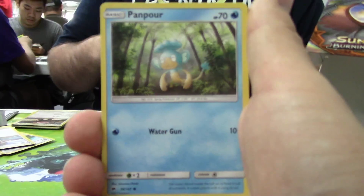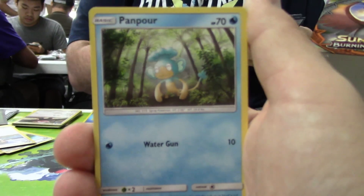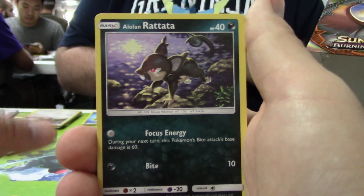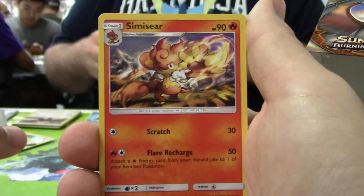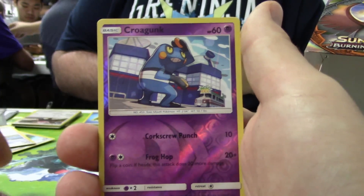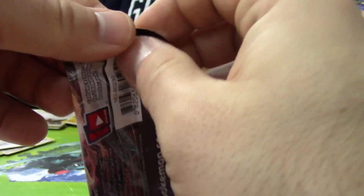So our first monkey of the day is here — we got a Panpour. Two monkeys in a row! Then Porygon, Alolan Rattata, that sad sad Charmander. Why'd you have to do this to us, Pokemon? A third monkey. Porygon 2, Charmeleon, Reverse Crogunk, and an Electross. Hopefully I'm not jinxing myself, but I have yet to pull a monkey. I jinxed myself.